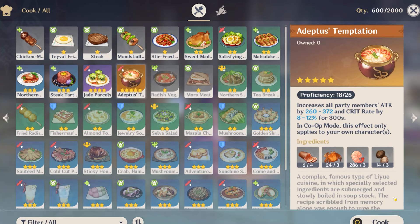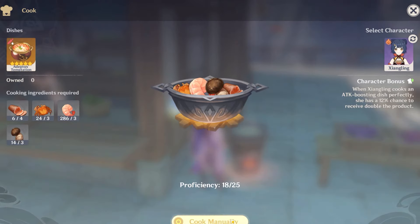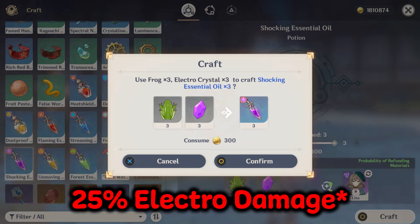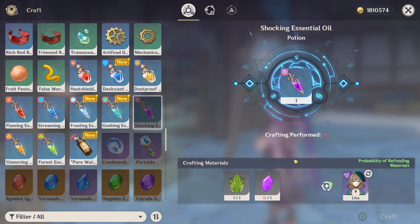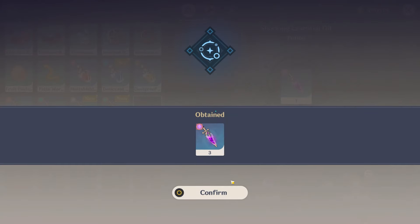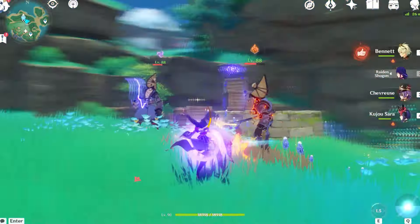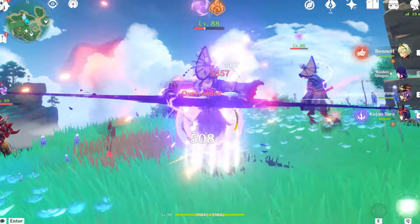One more thing that increases your damage massively when doing this rotation is food and consumables. What I like to use is Adeptus' Temptation, which increases your character's crit rate and attack, and also Shocking Essential Oil, which will give you 20% electro damage, meaning that you can get even more damage when it comes to using Raiden's burst. And obviously, when preparing to do this rotation, you have to make sure that you have all your elemental bursts and skills somewhat ready, which I just tend to do by taking out some enemies nearby.